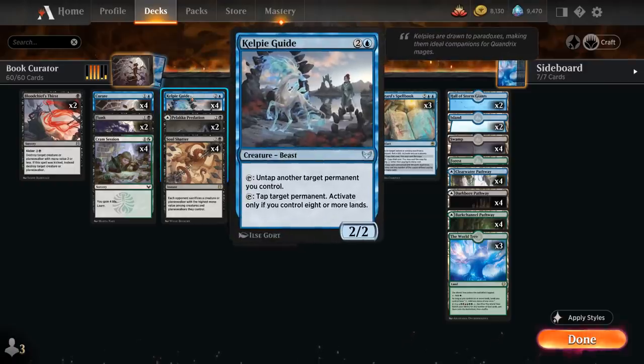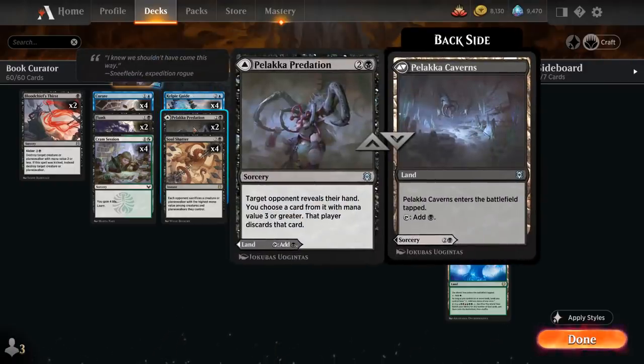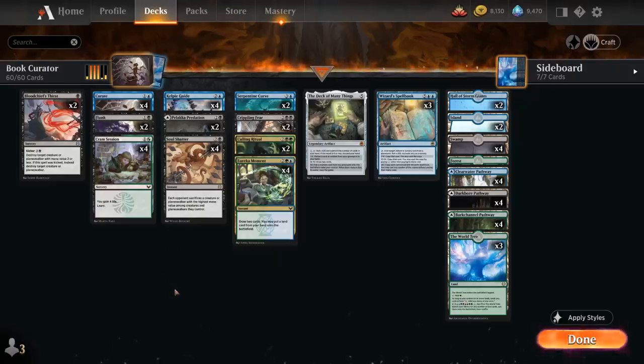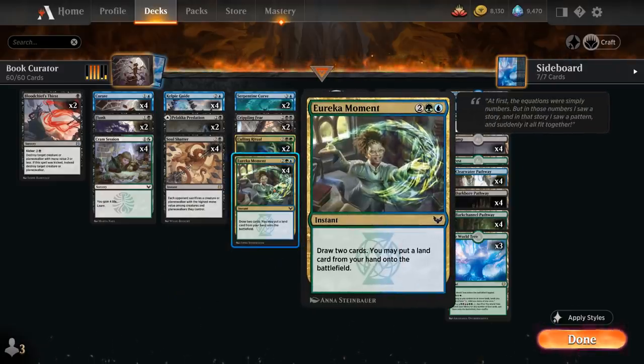Then we've got our full playset of Kelpie Guide, two copies of Palaka Predation as a discard spell that we can also play as a tapland, and a full playset of Soul Shatter — a removal spell that makes the opponent sacrifice their most expensive creature or planeswalker, getting around Hexproof and Ward. At four mana, the full playset of Eureka Moment lets us draw two cards and then put a land card from our hand onto the battlefield, helping us ramp and draw more cards — perfect for setting up Wizard's Spellbook.